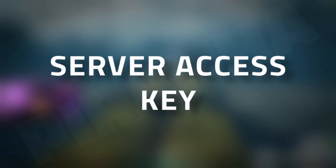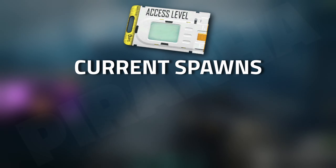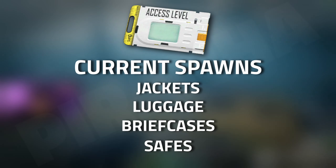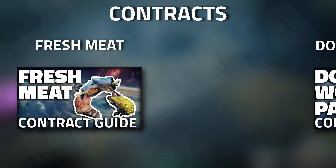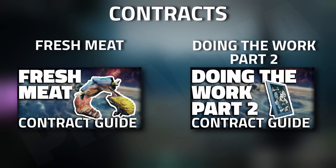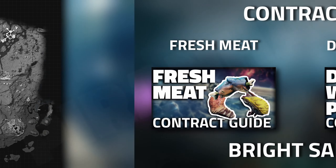Hey guys, welcome to a Cycle key guide — the Server Access Key. This key currently spawns in jackets, luggage, briefcases, and safes dotted around the map. You can also get this key by completing 'Fresh Meat,' given to you by Koralev, as well as 'The Work Part 2,' given to you by the ICA. Now, where to use this key — it is used on Bright Sands.